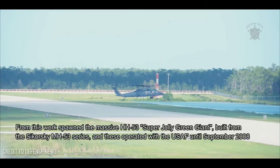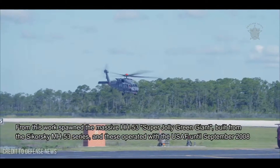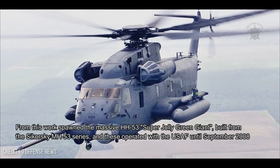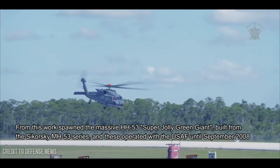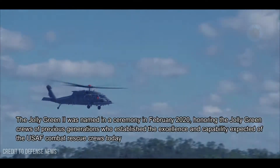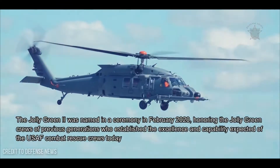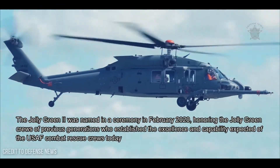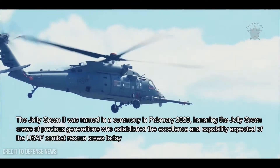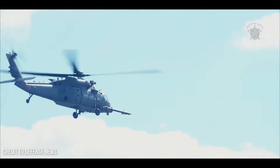From this work spawned the massive HH-53 Super Jolly Green Giant, built from the Sikorsky MH-53 series, which operated with the USAF until September 2008. The Jolly Green II was named in a ceremony in February 2020, honoring the Jolly Green crews of previous generations who established the excellence and capability expected of USAF combat rescue crews today.